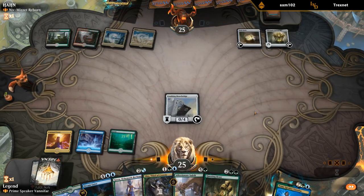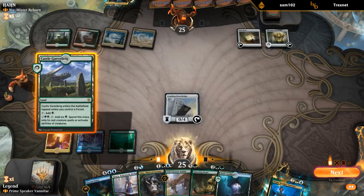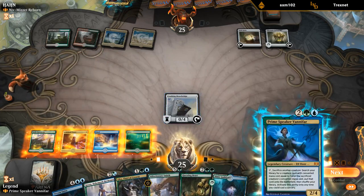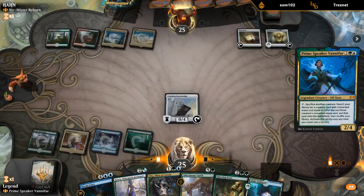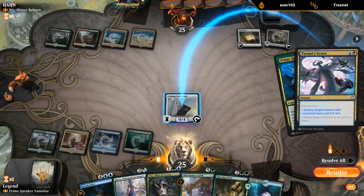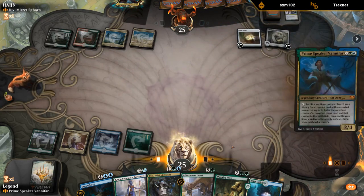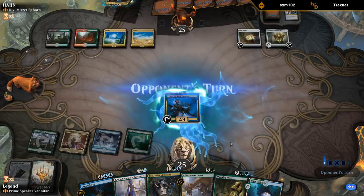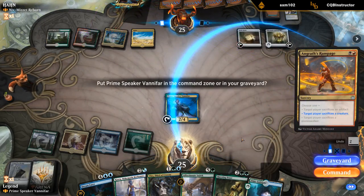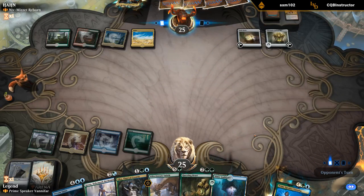Next turn I get to play Niv. This turn I get to play Vanifar. They're killing something in response — the Drawbridge, why? And a removal spell to sac my Vanifar. That's sad. That's kind of what I meant by the controlling Niv decks.